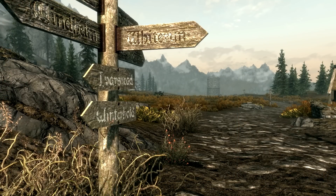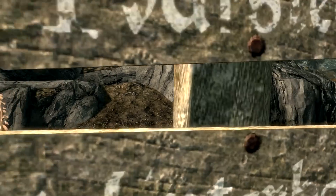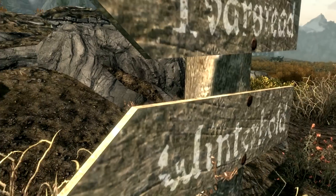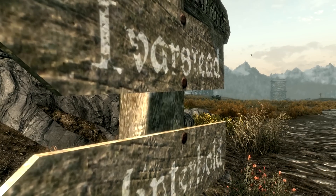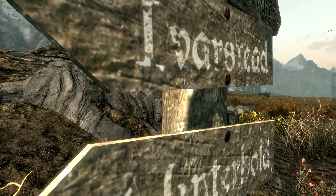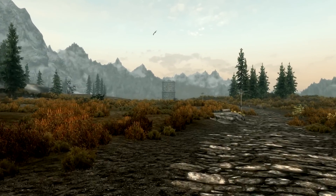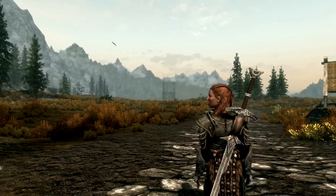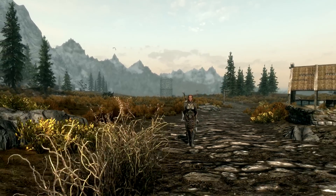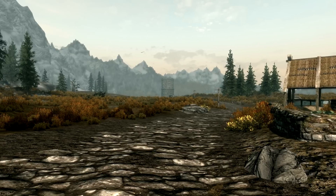Back again with fNearDistance set to 15. As you can see, no clipping — I can't get close enough to trigger any. But the flicker is slightly worse. It's not as bad as it was without the fix, but it is definitely more noticeable. That's the trade-off.